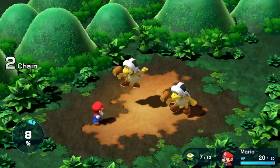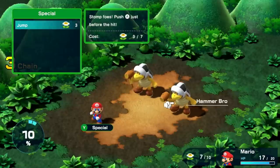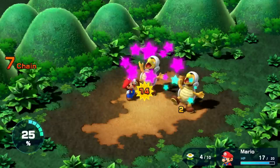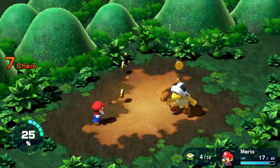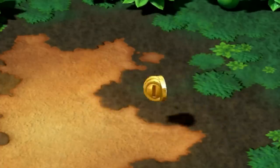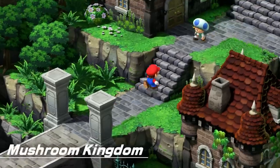In the second round, I block almost perfectly and do 42 damage to the other Hammer Brother. In round 3, I block twice perfectly and finish off Hammer Bro number 1 with a punch attack. Hammer Bro number 2 powers up in response, but it's too late for him. I take him out with a jump attack, steal his hammer, and head on to the Mushroom Kingdom.